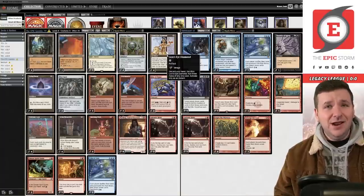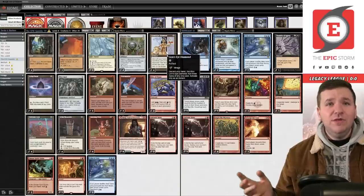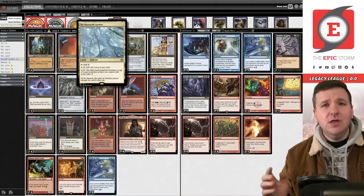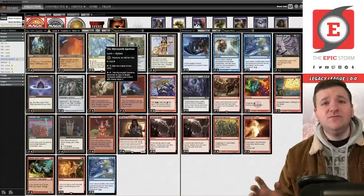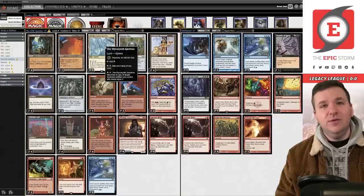Before we go further, a friendly reminder: two days ago I uploaded a Venerated Rot Priest combo deck in Modern with cards from Phyrexia: All Will Be One. It's an infect storm breach combo deck that's really powerful — I had a number of turn-two wins. It's probably going to get banned, you should go see it.